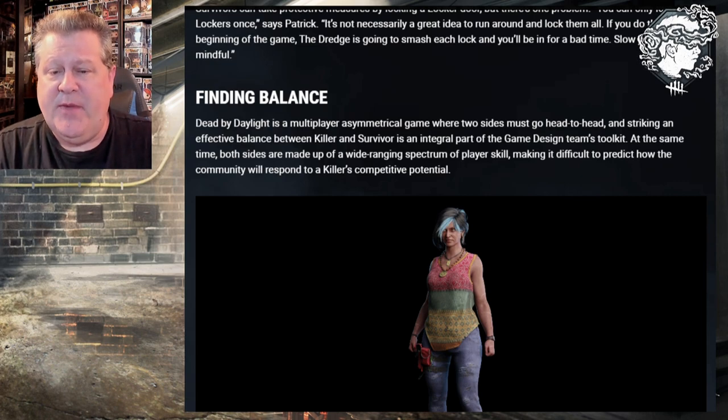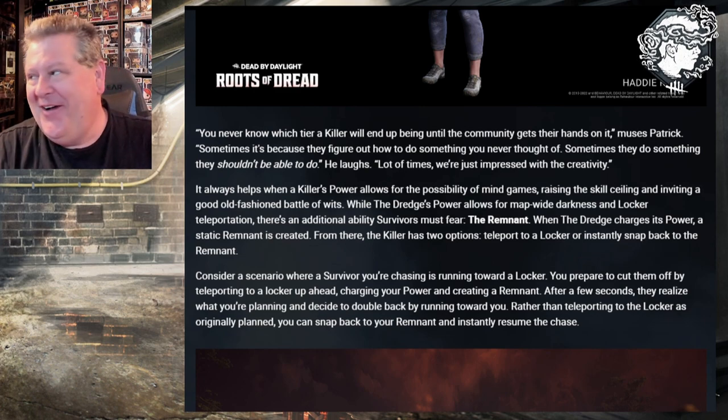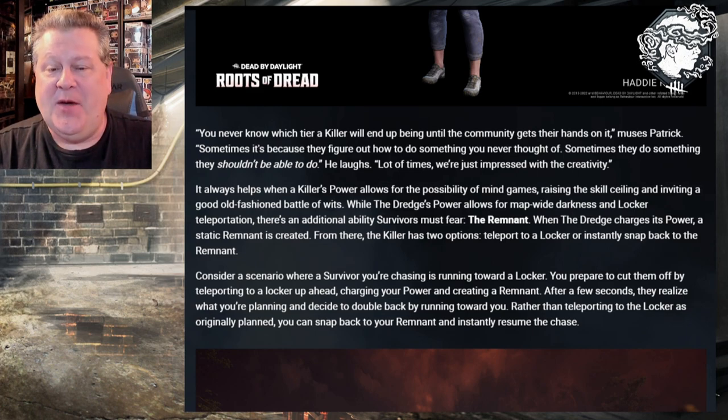Finding balance. Dead by Daylight is a multiplayer asymmetrical game where two sides must go head to head, and striking an effective balance between killer and survivor is an integral part of the game design team's toolkit. Both sides are made up of a wide-ranging spectrum of player skill, making it difficult to predict how the community will respond to a killer's competitive potential. You never know which tier a killer will end up being until the community gets their hands on it, muses Patrick. Sometimes they figure out how to do something you never thought of, sometimes they do something they shouldn't be able to do — and lots of times we're just impressed with the creativity. It always helps when a killer's power allows for the possibility of mind games, raising the skill ceiling and inviting a good old-fashioned battle of wits. While the Dredge's power allows for map-wide darkness and locker teleportation, there's an additional ability survivors must fear: The Remnant.